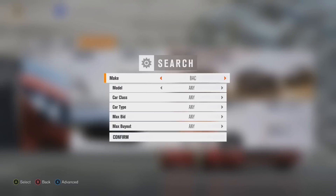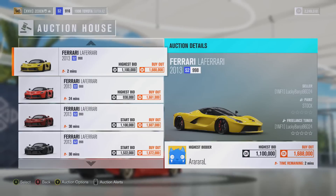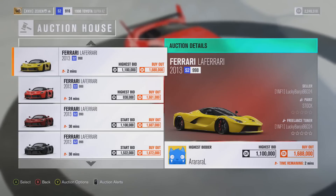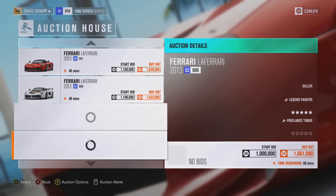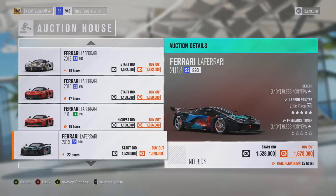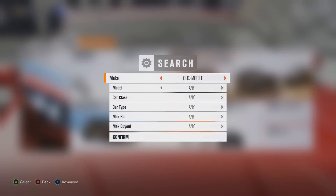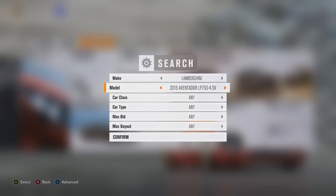There weren't any McLarens there either, so we're going to move on to the Ferrari LaFerrari — this is what works best for me. As you can see here, the Ferrari LaFerrari is going for at least 1.1 million and the default buyout price is actually 1.6 to 1.7 million. So we're going to scroll down here and have a look for any that have been listed for a low price. There's none on there at the moment, but that's understandable — you're not going to find one every time you search, because then it'd just be too easy to make money. But it's only taken me a minute, maybe two minutes to scroll through each one.